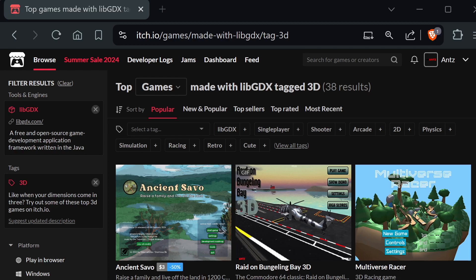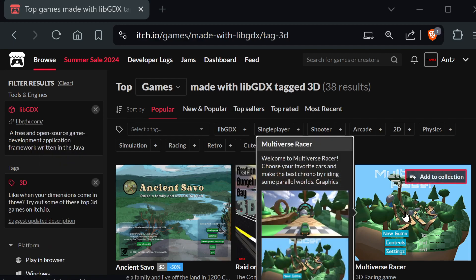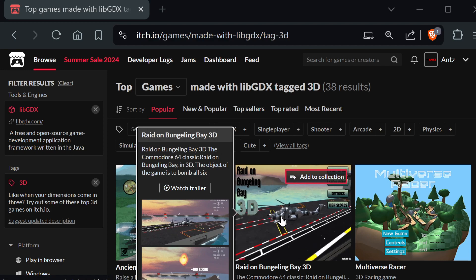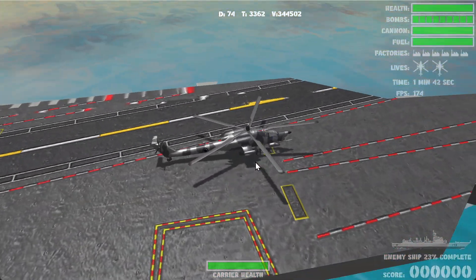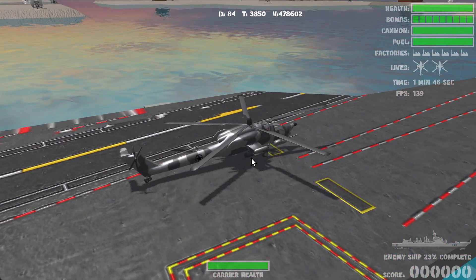Just to give you some context, this is the top games made with libGDX that have a tag of 3D. This is Enormous Elks — that's IRCA over here — and then MGSX Multiverse Racer, which is a great game, is over here. And this is what I'm going to be showing you: Radon Bungling Bay 3D. So let's get started. This is the libGDX version.